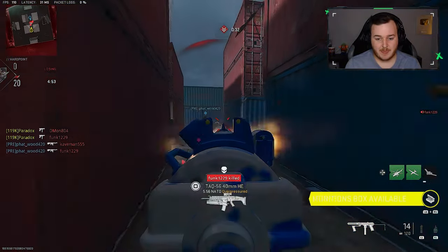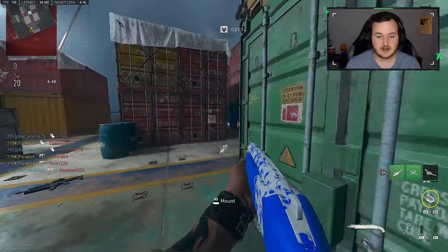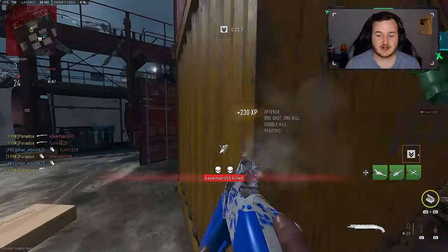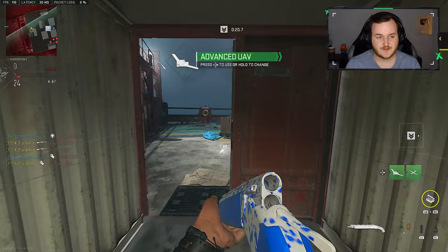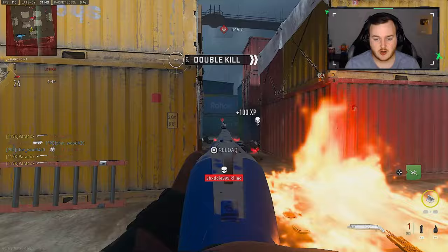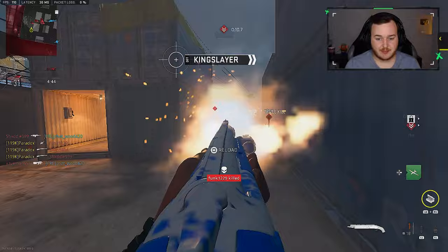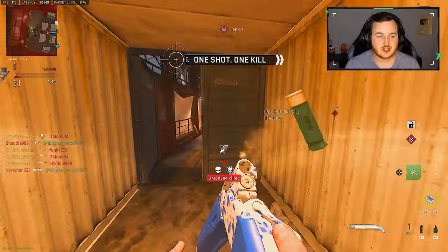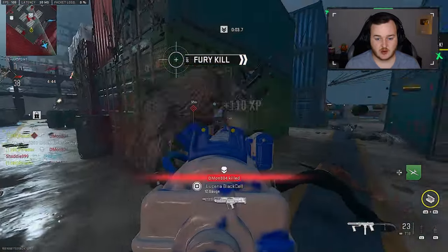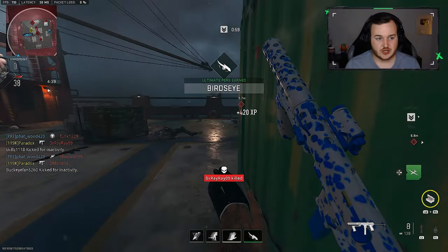But now, after this update, 100% - this weapon is super good. I'm also using the buffed Lockwood 300, because it got a slug buff. Most shotguns actually got a slug buff. The range is nuts. I haven't uploaded a shipment gameplay in a long time, but I'm just showing you how good the F-Tac Siege is up close now. Same with the Lockwood - I might show the build in today's video, I might not.